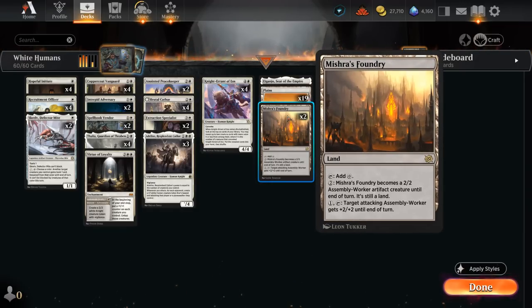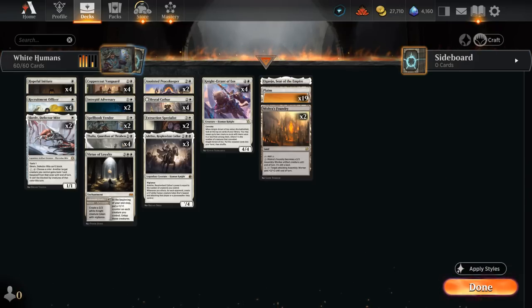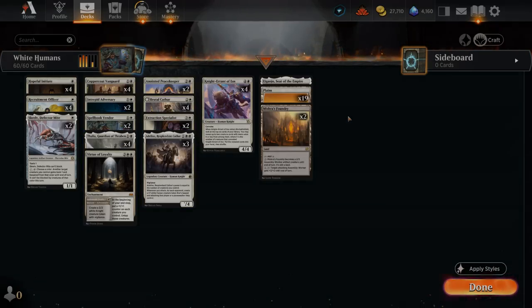Our mana base has two copies of Mishra's Foundry as well as an Eiganjo, which can often be channeled cheaply thanks to some of our legendary creatures. So that's our deck — now let's jump into some games and see how the deck does.